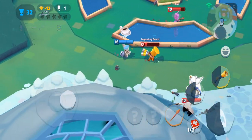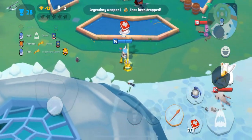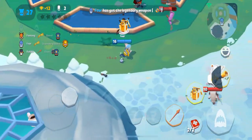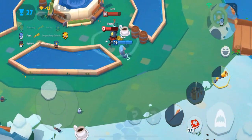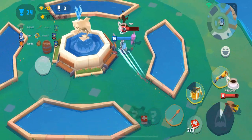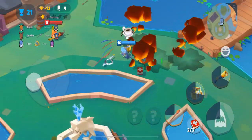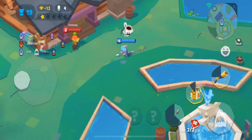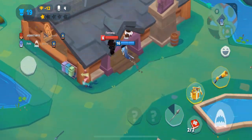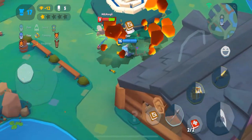One thing I think is important to mention right off the bat is Finn's chomp. Finn's chomp is capable of healing him to full on any character, against any character, if used with vampire teeth. What this means is you want to plan your chomp accordingly — so if someone's comboing you, wait until their combo finishes to use the chomp if you can, and if you have to do it mid-combo, that's fine.